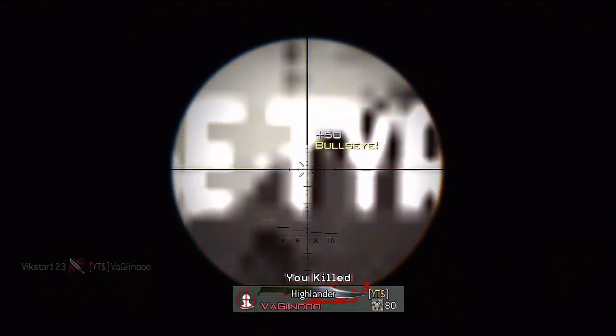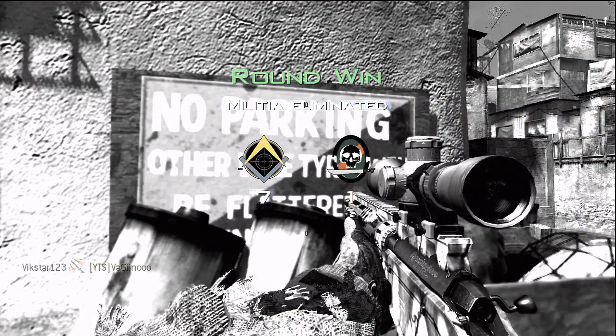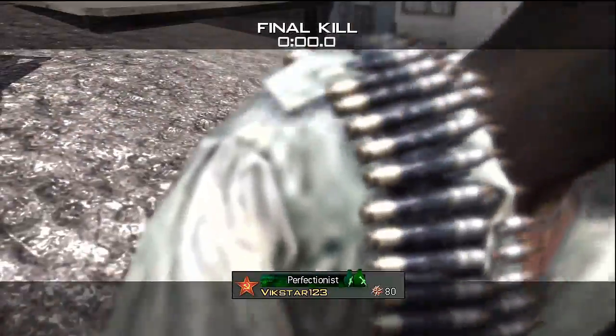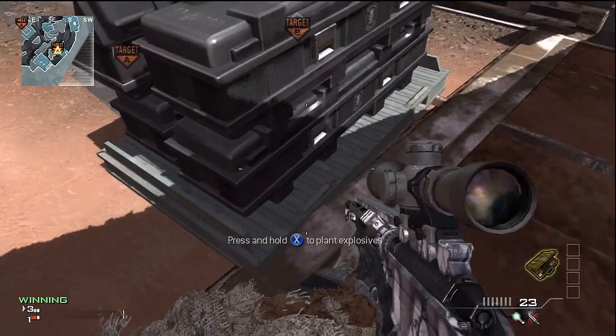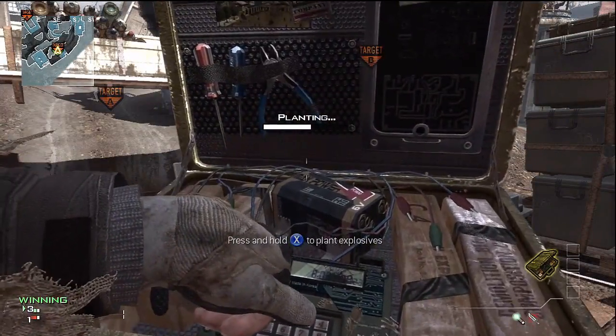You can only diffuse bombs from standing on top of them — you can't diffuse from the other side of the bomb site. That guarantees your opponent is going to be standing on the bomb. You can put down a portable radar, get your teammates to watch out for you, or put a tactical insertion down which they'll destroy before they diffuse. Any of those methods work to confirm when they're there, then just take the knife and put it in the air.